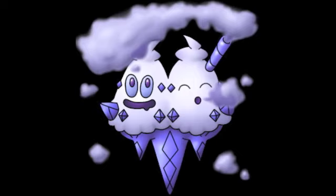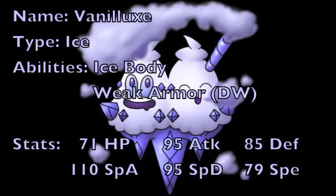So with that, let's get started by taking a look at Vanilluxe's typing, abilities, and stats. Vanilluxe is a mono-Ice type Pokemon introduced in Generation 5, but is more commonly referred to as the Ice Cream Pokemon.